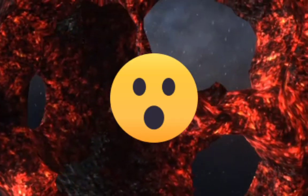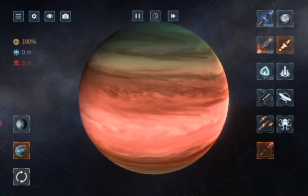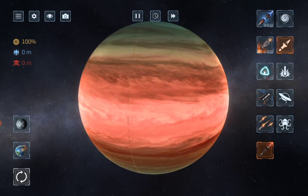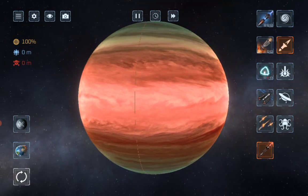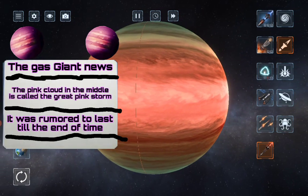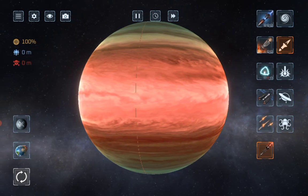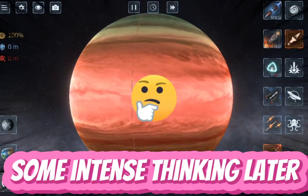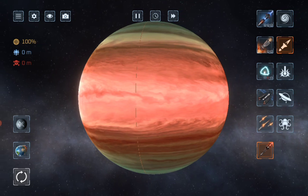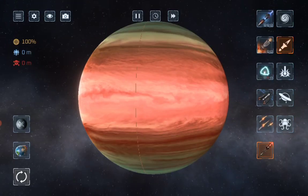Alright, let's go to a gas giant this time. We're here on the biggest known gas giant in the universe. As you can see, it has a pretty pink cloud, and I've discovered that that pink cloud in the middle is called the great pink storm — inspired by the Great Red Spot from Jupiter. Why couldn't I remember that name for a second?